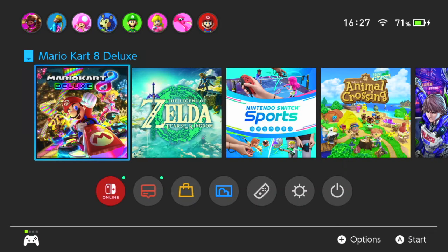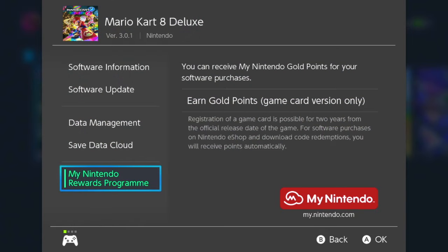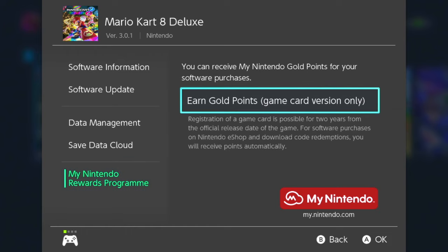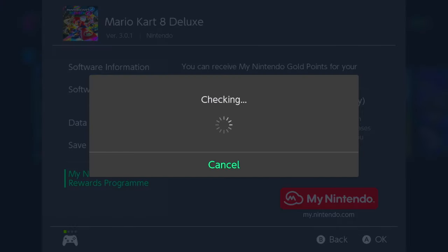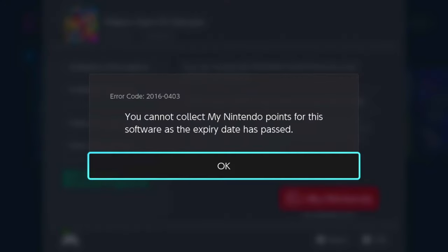In this video I'm teaching you guys how you can download any game that you want for free on Nintendo Switch in June 2024. As you can see I've got Mario Kart 8 Deluxe - I'm going to press the options button over it, and at the bottom you can see my Nintendo rewards program. Let's click 'Earn Gold Points' on the Murray account and see what loads.